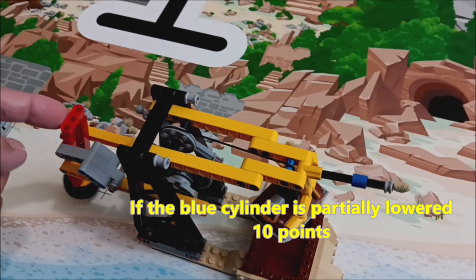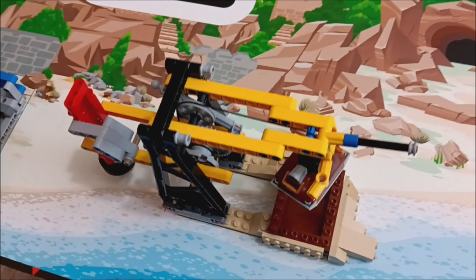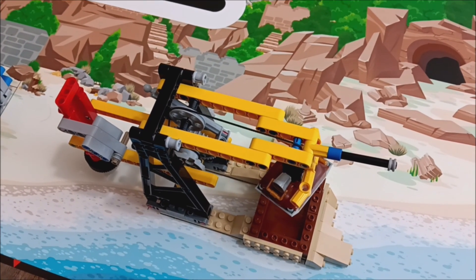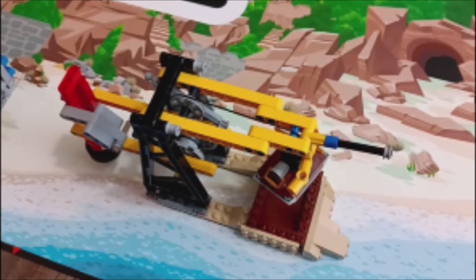Let's look at the points for the Angler Artifacts Mission. If you can raise the artifacts just above the dig site, that's 20 points. If you can get the flag to lower and the little cylinder to drop, that's a bonus of 10 points. So this mission could be worth 30 points total. Decide with your team whether you want to take the time — it is not a quick and easy mission, it will take some time.